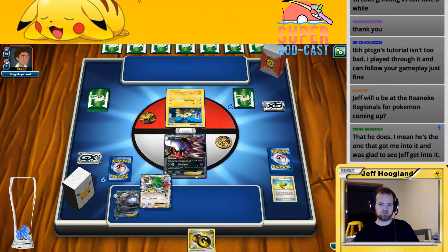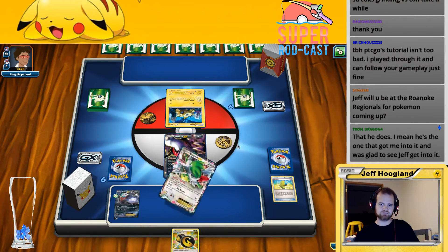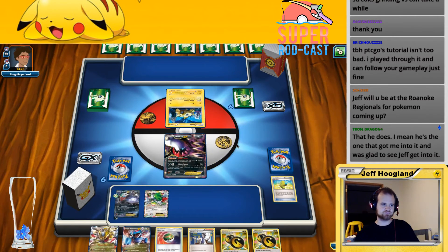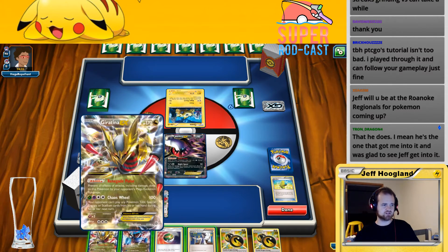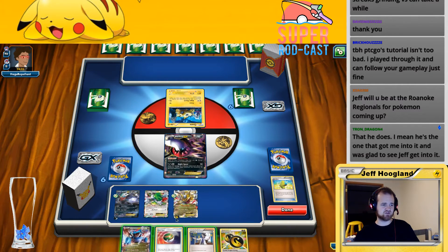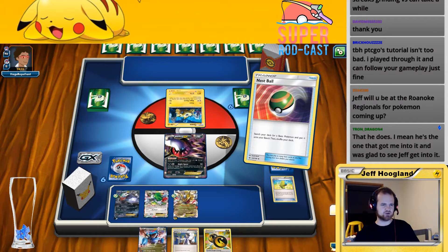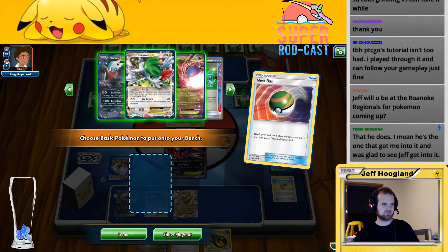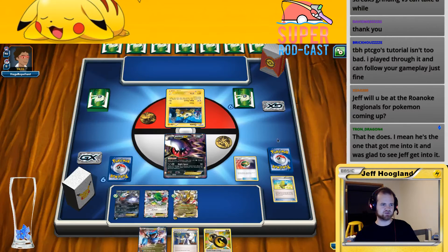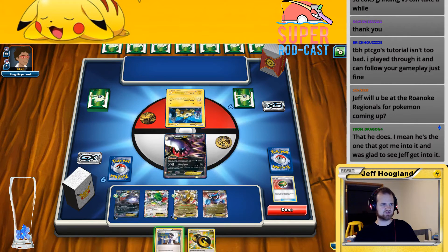There's Teammates so if he's got a Ranger in his deck he's going to get it now. I could theoretically have an Enhanced Hammer but I actually drew another Double Dragon Energy. Should have played out my stadium. So this reduces this thing's attack — yep. I messed up. Should have put the stadium out.